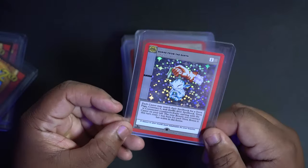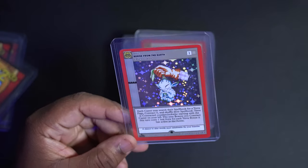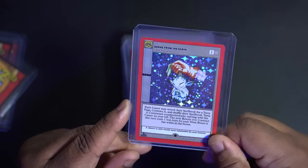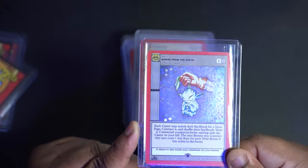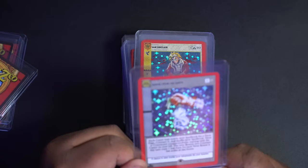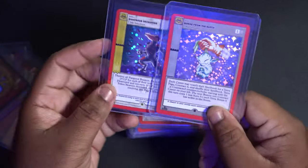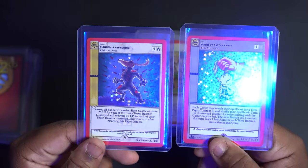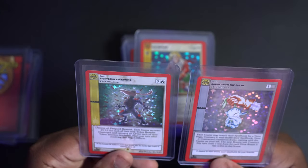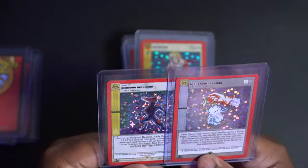This one here is called Born from the Earth — it's part of the Unlucky 13 within Nightfall, a full hollow card which is pretty dope. And Righteous Reckoning is also part of the Unlucky 13. The thing about the Unlucky 13 is they don't have reverse hollows — they're either full hollow or not hollow at all.